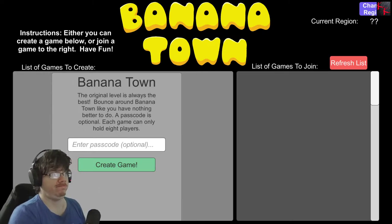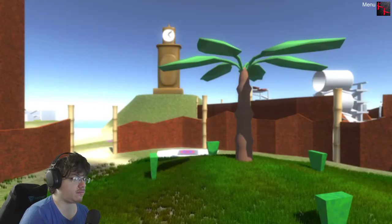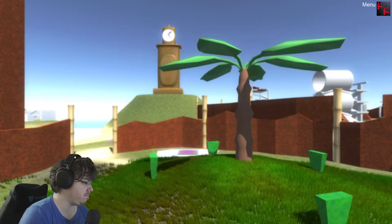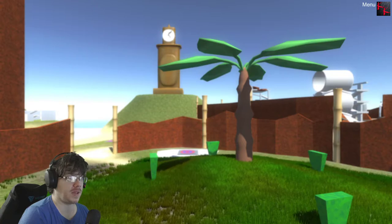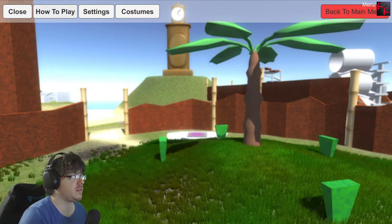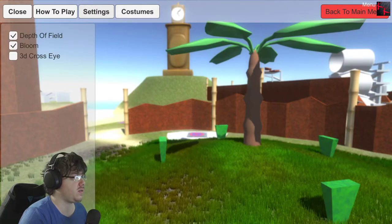As you can see, there's a giant list of online ones. Passcode: poop. It's a very quiet game. Escape menu... how to play... okay, settings... costumes... 3D cross-eye.